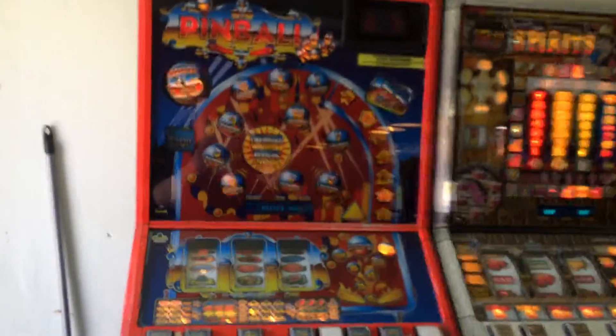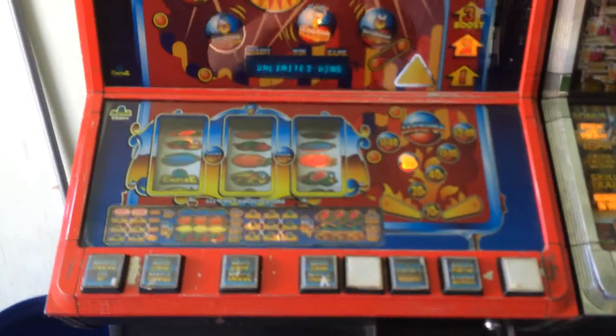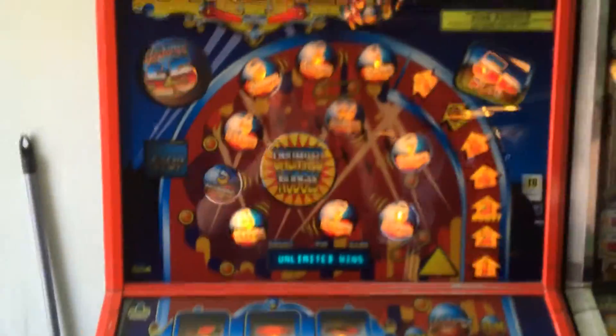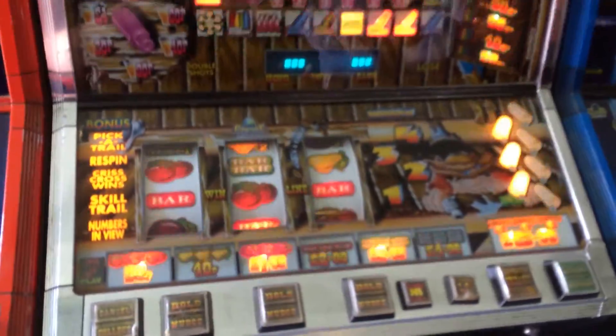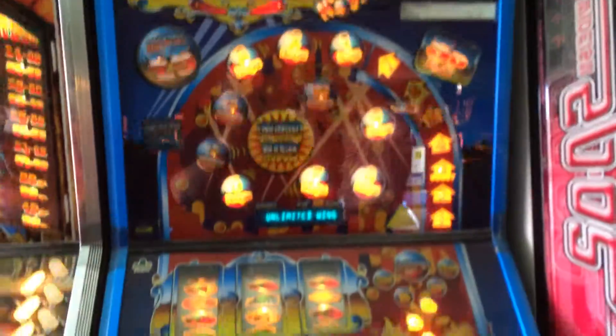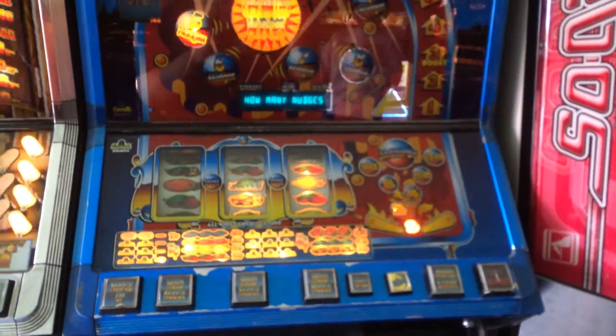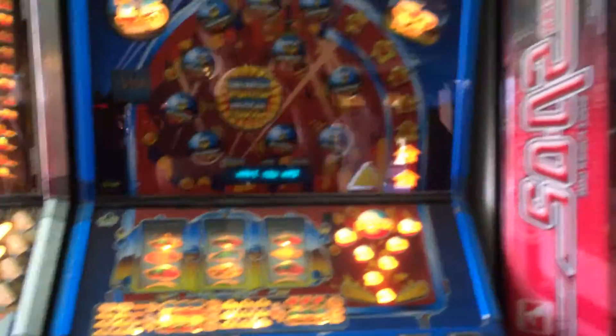We got Pinball Nodger, which is a £5 jackpot, but there's no sound. You have to do a gauntlet before you go on the Pinball Nodger board. We got High Spirits — it's a £5 jackpot. You have to get the numbers up before you go on the board. We also got a Blue Pinball Nodger, which is a £5 jackpot. You have to do it when you get over here when you go on the board — it sounds really good.